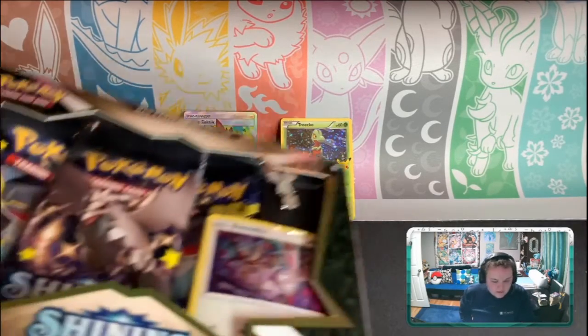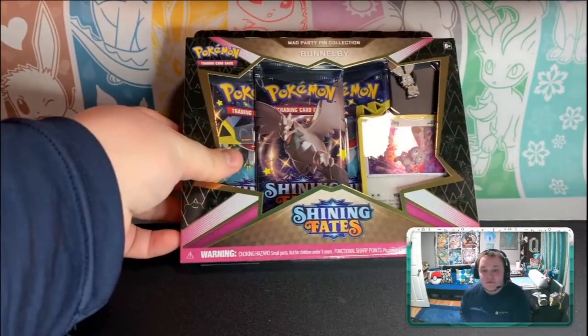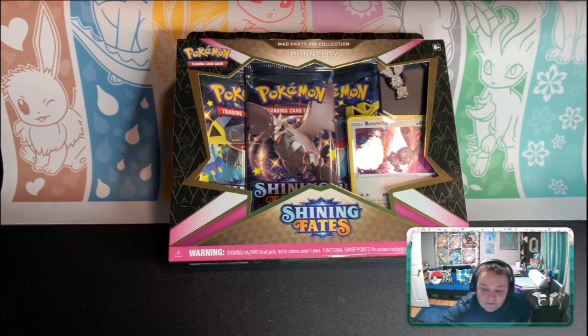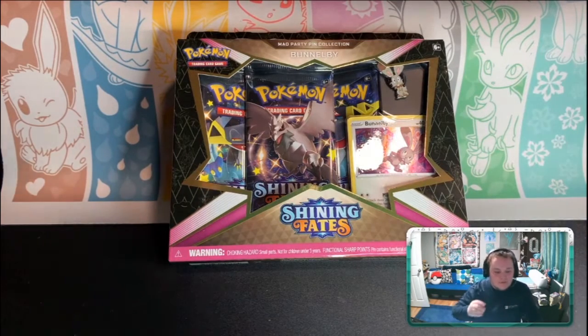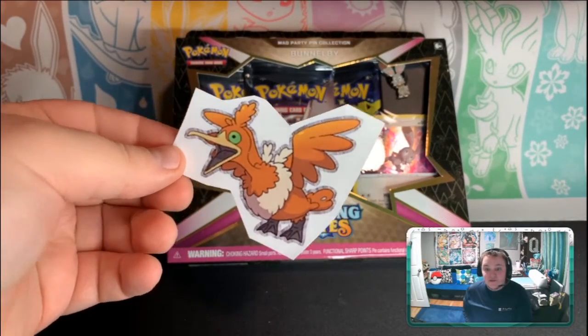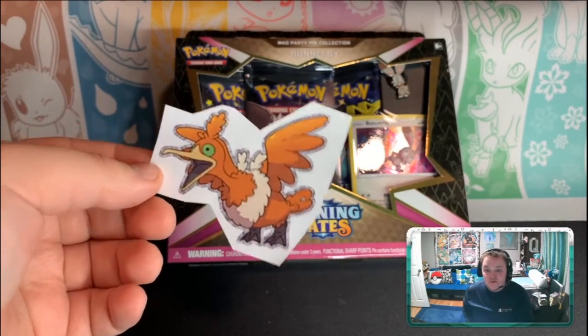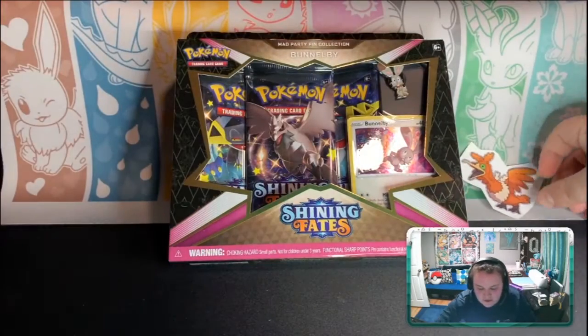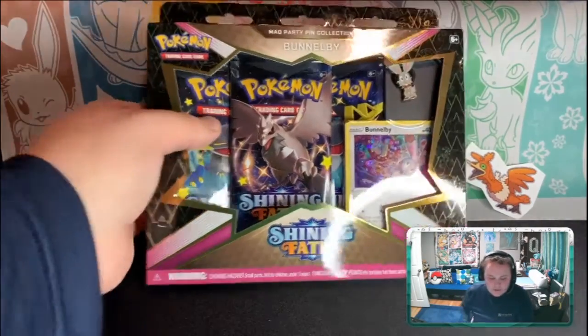Now let's get into some Shining Fates — we love Shining Fates. We've only opened one thing from the set but we love it. To go along with it I received this sticker from my friend: a Shining knockoff Ho-Oh from Dollar Tree — one of my faves. Let's see if we can pull that bird in here.